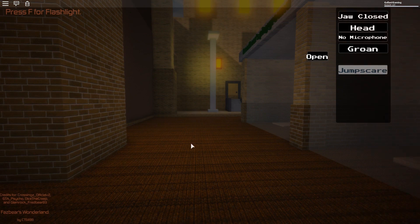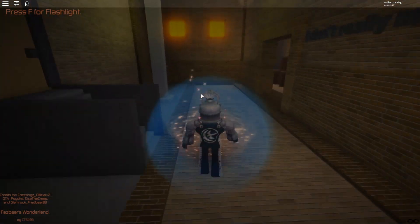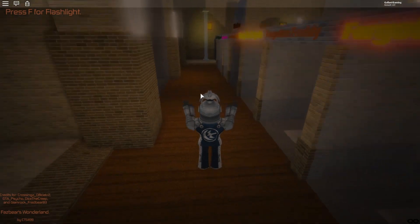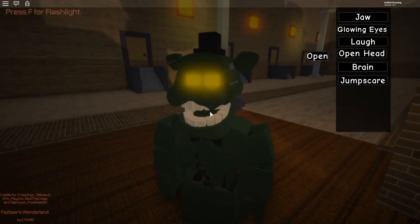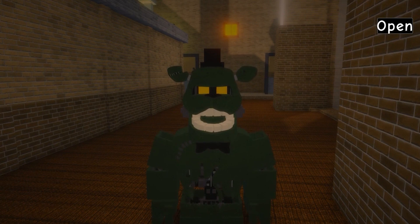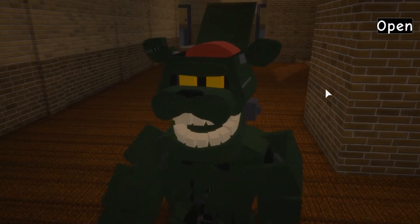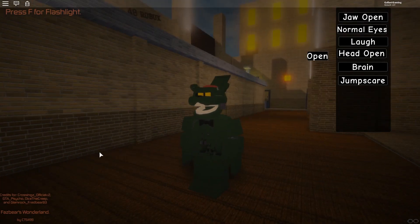Let's go ahead and reset for the final time this video. We're going to be checking out the last badge animatronic — Dreadbear himself! That parkour was a hard one, it shouldn't have been as hard as it was, but I'm out of practice. I need to start practicing more. Here we go — Dreadbear, the boy himself. He's got a jaw, glowing eyes, a laugh, open head — oh look, you can see his brain! Oh, you really can see his brain. And there you go. That is how you get all the newest five badges in this game.